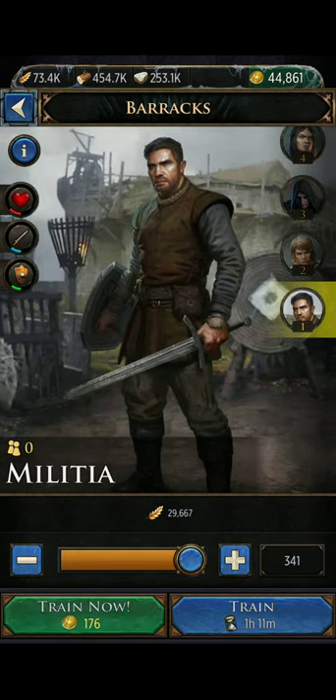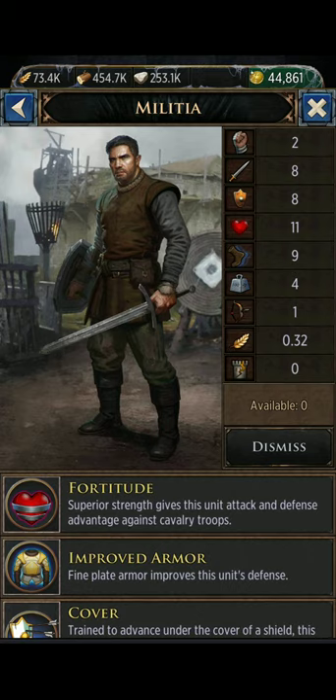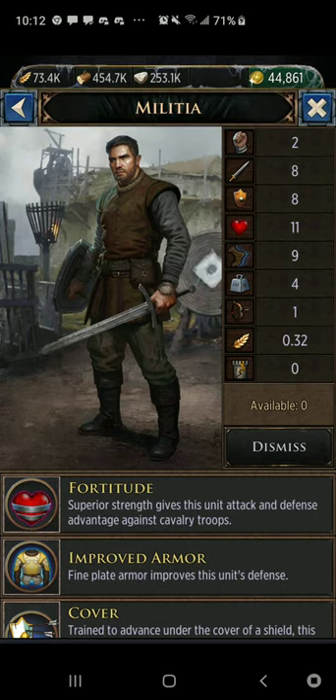Let's take a look at the stats on this troop. If you look at info, you see that each T1 militia is worth two power — you'll get two power added to your power bar for each one. He's got an attack of eight, defense of eight, health of 11, march speed of nine, and troop load of four. That troop load means if you're attacking another player and stealing their food or wood, each T1 militia will walk away from attacking with four food or four wood.